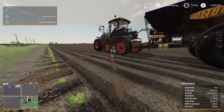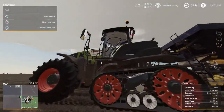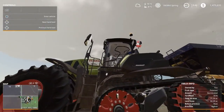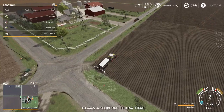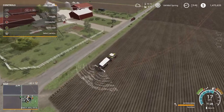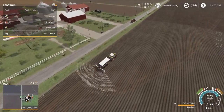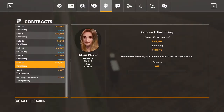We also have gotten in the sheep form, which is field 29. However, as you can see, we are behind on the fertilization with it, so I'm going to go ahead and fertilize it so that we're caught back up.